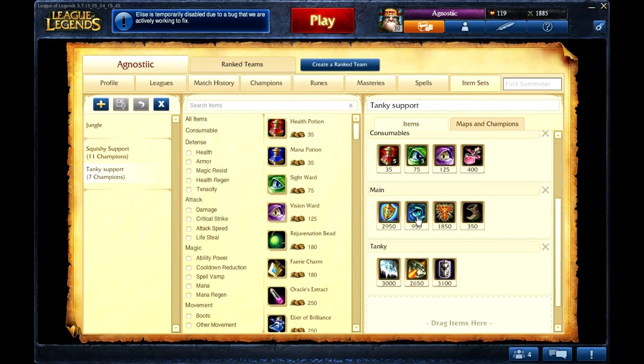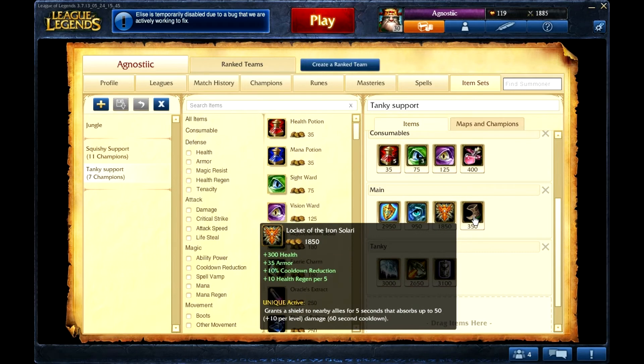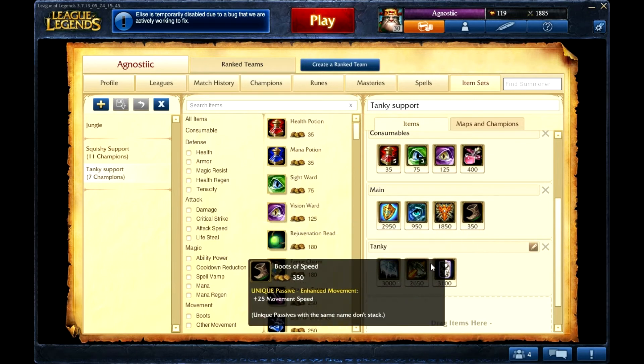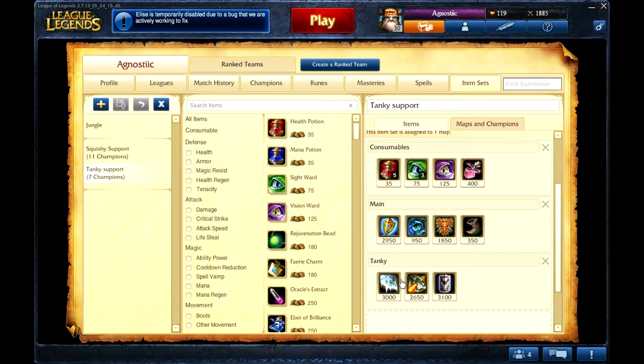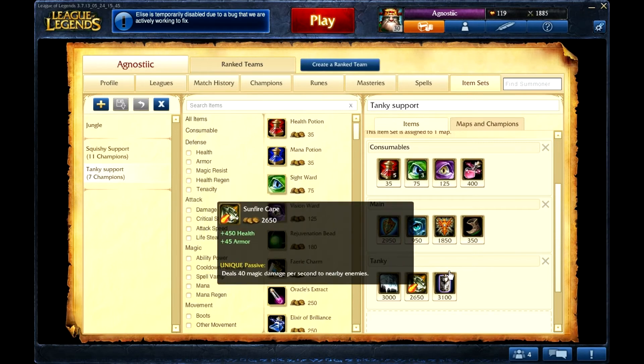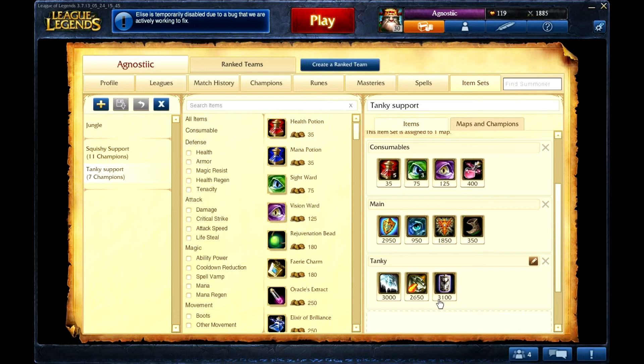Tanky champion item build: you get Relic Shield, Sightstone, Locket, and Boots. Then definitely a Sunfire Cape. And then last item, maybe an Iceborne — but that's a sixth item, very late game. You probably won't get there, but the Iceborne just lets you slow even harder on your ADC.